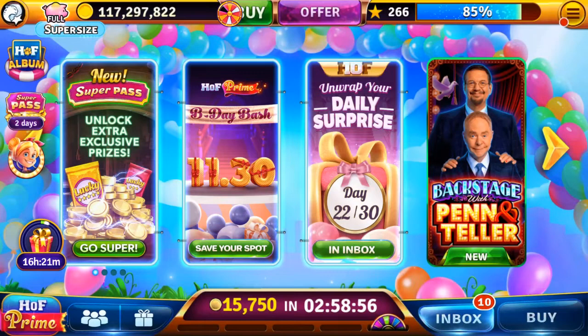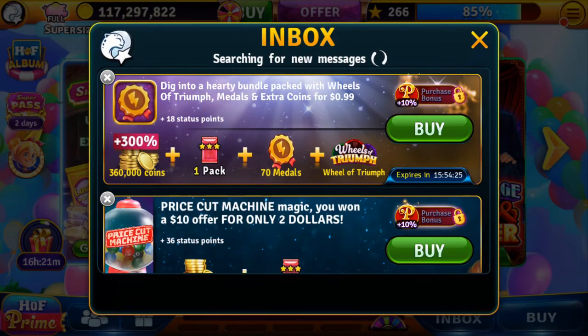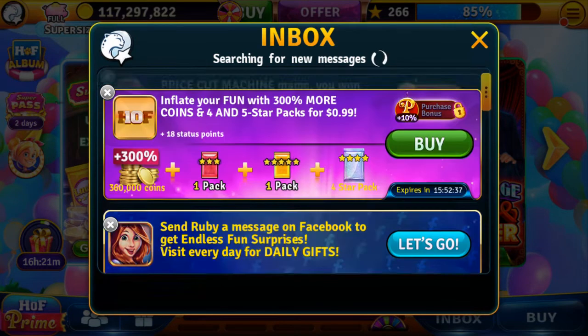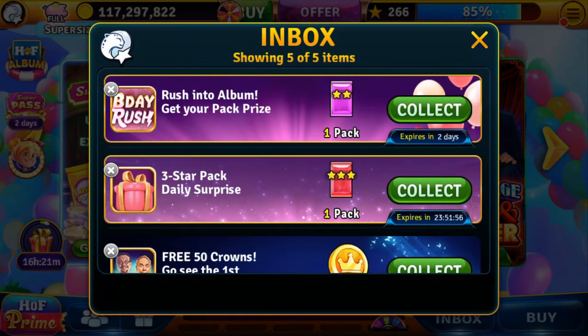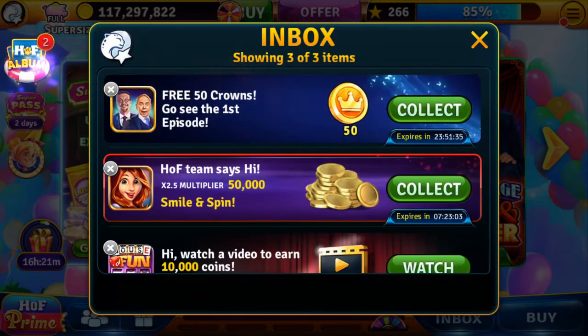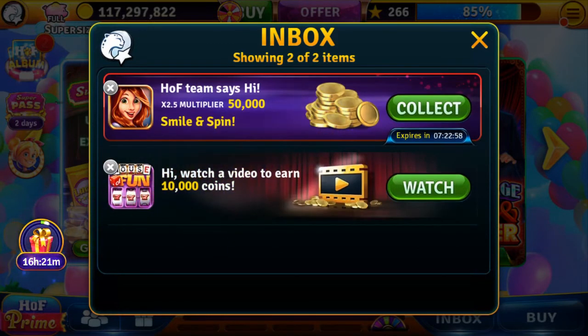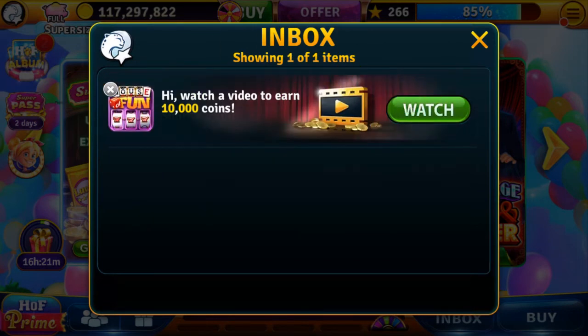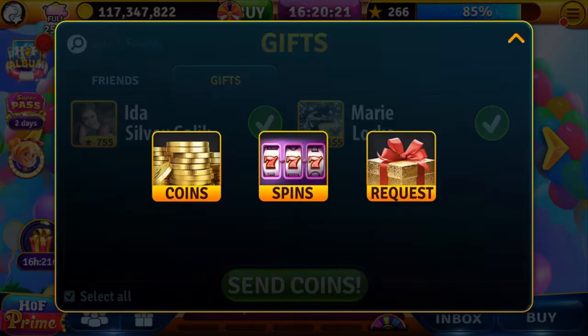Right there: Backstage with Pin and Teller. Let's check the inbox to see if anybody sent us coins — sometimes our friends on Facebook will send us coins. We got an album card from House of Fun, three stars, okay, 50 crowns. Look at that — 50,000 coins from House of Fun! You can watch that video if you want; it depends on the level you're on what it's worth. Okay, we're going to send coins to our friends.